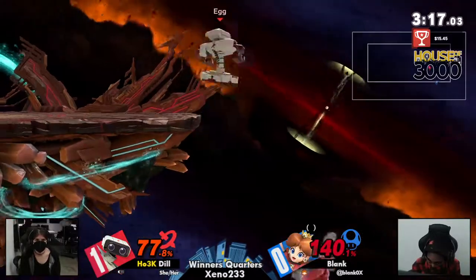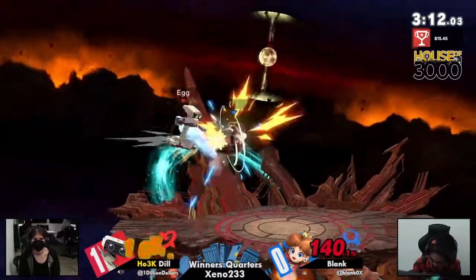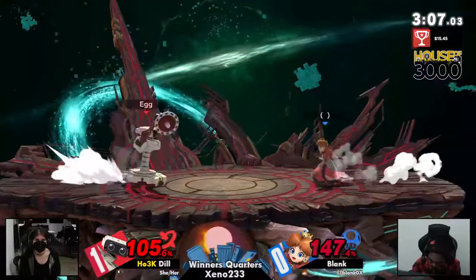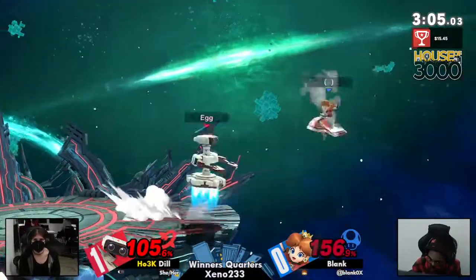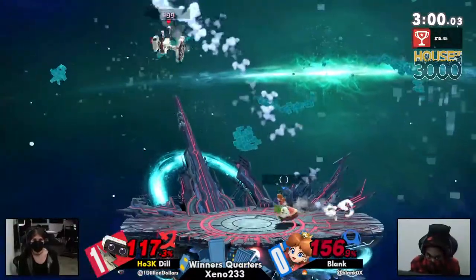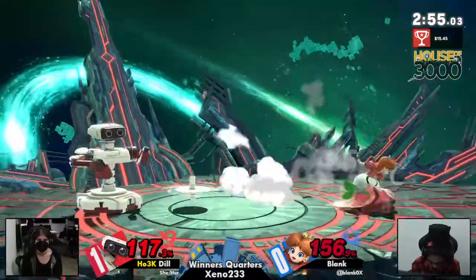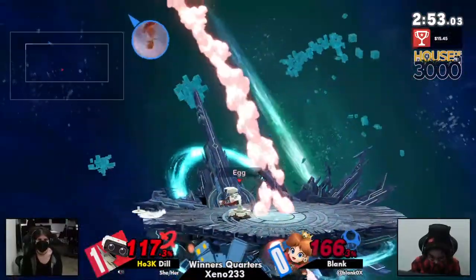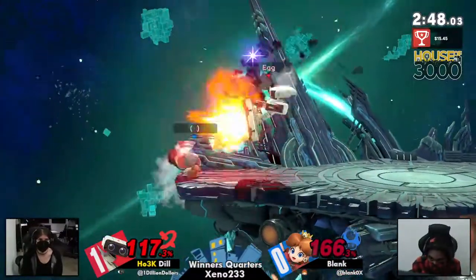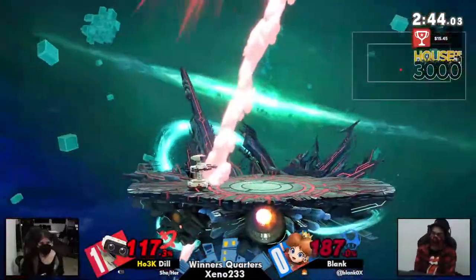Great air dodge to ledge right there by Dil. I think Blank may have actually tried to cover it with the item but just barely missed space. Dash attack getting an opening now for Blank. Dil, this entire set has been so good at getting back to the stage. Nair popping them up - thought that was going to be an up air, but I believe Dil fast-fell. Yeah, that's going to be an up air for up throw - and not the dead Daisy.